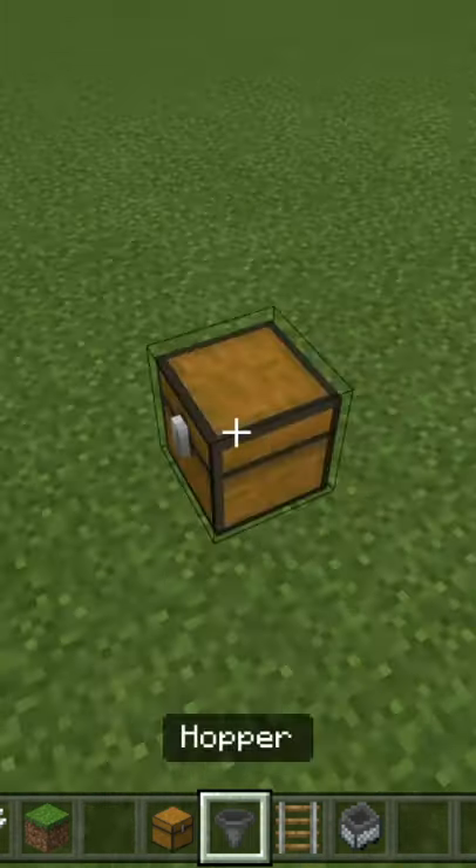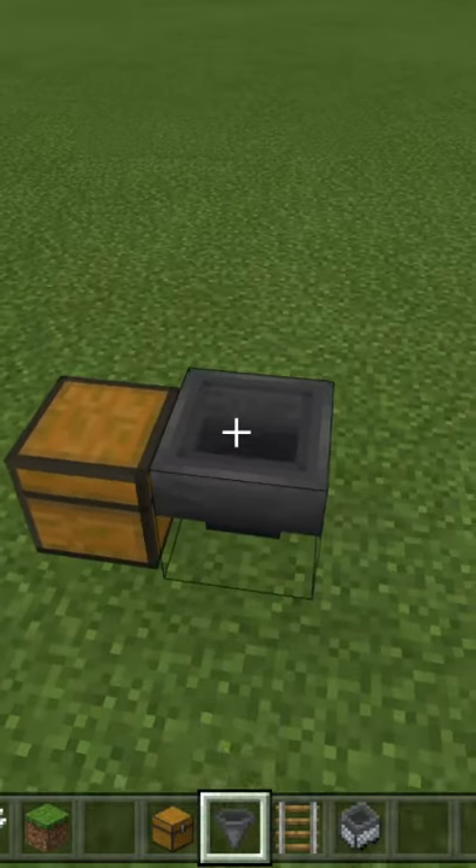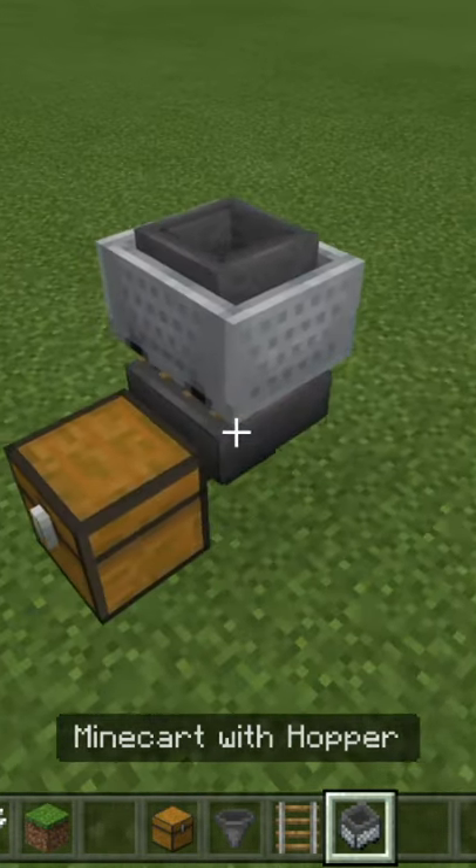Start with a collection system: place down a chest, crouch place a hopper into the back of the chest, crouch place a rail on top of the hopper, and then a hopper minecart on top of the rail.